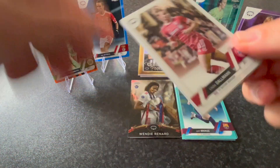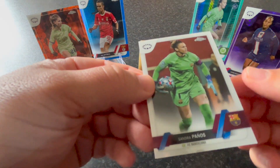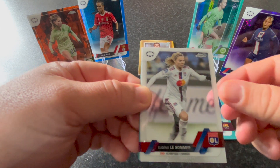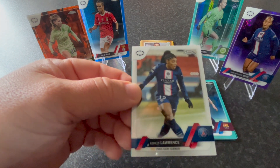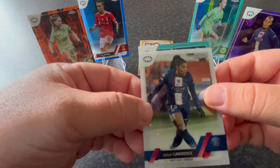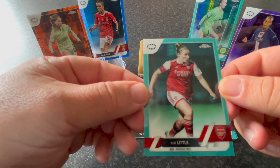We got Linda Dallmann from Bayern Munich, Sandra Paños, goalkeeper from Barcelona, Eugénie Le Sommer from Olympique de Lyon, Ashley Lawrence from Paris Saint-Germain. And the last aqua prism is Kim Little from Arsenal. That completes the two blaster boxes.